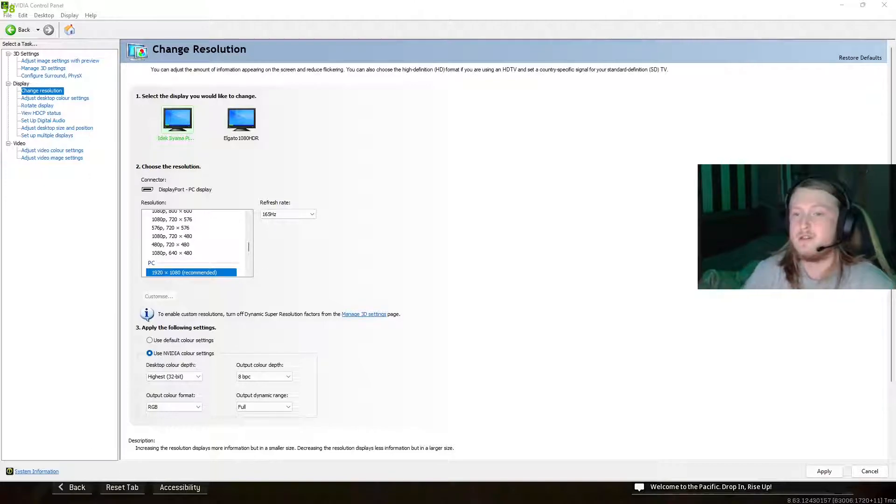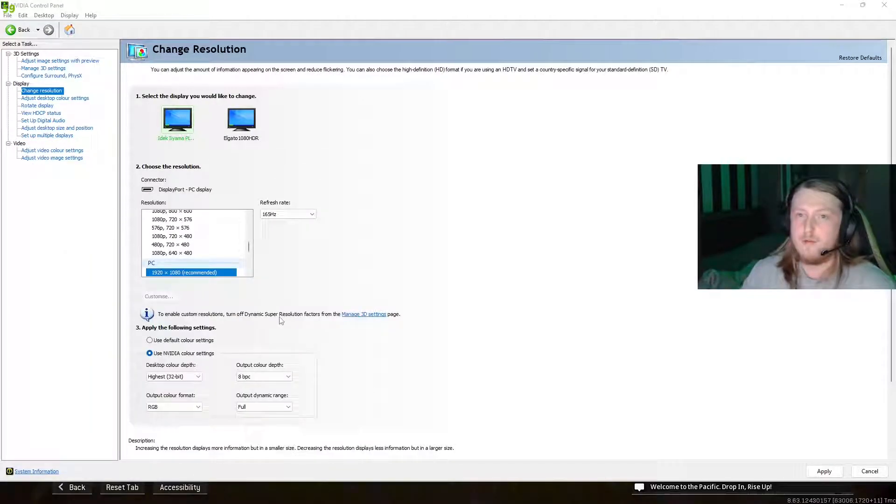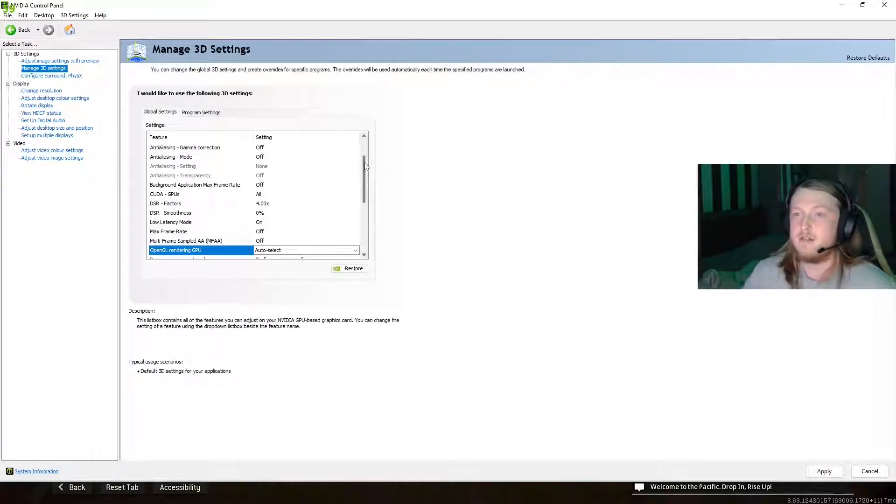First of all, what you're going to want to do is open up your NVIDIA control panel. Press your Windows button, type it in, and the NVIDIA control panel will come up. First, go to Display up here, then go to Change Resolution. Make sure you've got it on your recommended resolution — mine is 1080. Your refresh rate, definitely have that on your highest; mine is 144, but I'm running 165 hertz at the moment. Then go to Manage 3D Settings and literally copy every single setting I have on here.